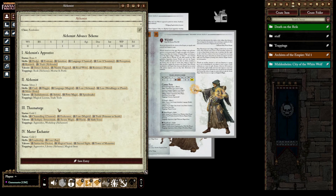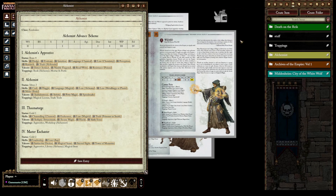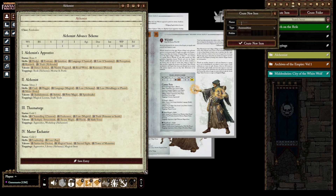You can write it on paper, but to make it work automatically in Foundry — so you can click and drag it onto a character and use the pluses on skills and talents automatically — it's actually easier than you might think. First, create a folder. I'll call it 'Alchemist' and give it a cool color.